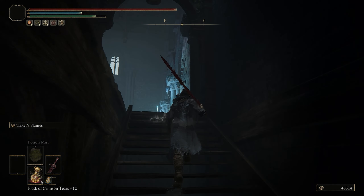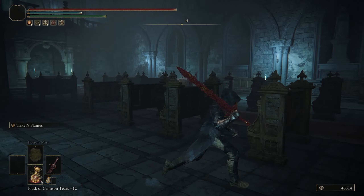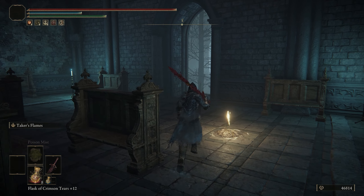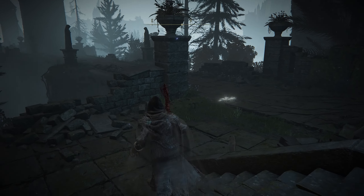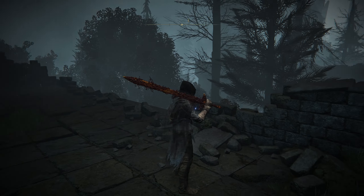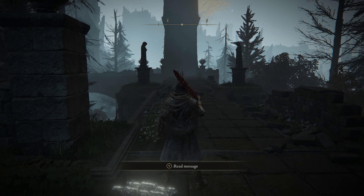We're going to work our way up the stairs, and when you get to the top, you'll encounter your first grace. If you have this grace, great — if you don't, make sure you grab it so that in case you die, you can start from here. Once we have this grace, we're going to work our way outside, and you'll see that we are now on the upper layer. All we're going to do is go straight through and up the staircase on the back end.